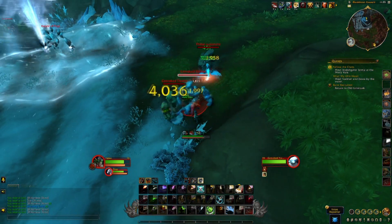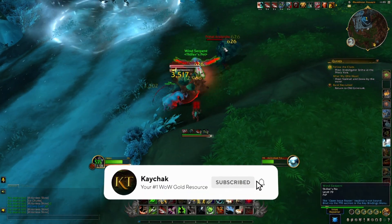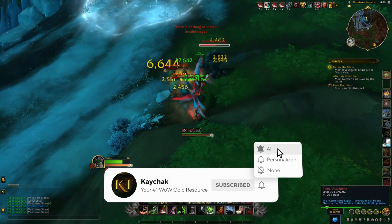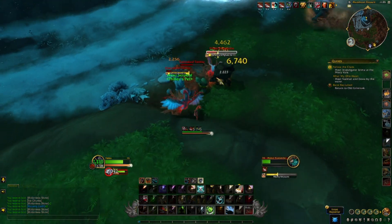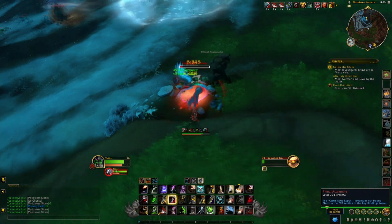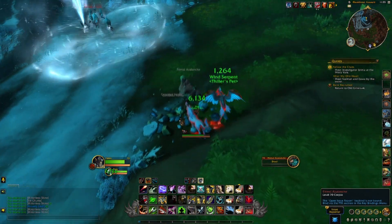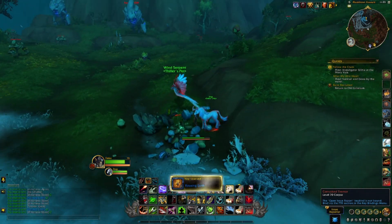This makes it fairly easy to pull multiple mobs, AOE them down, and keep the kill rate higher if that's what you want to do. Some of the mobs are a bit spread out, so even if you are AOEing them down you may have to kill the odd one single target, but generally you can pull them in packs, especially if you have this area to yourself and can control how the mobs spawn.